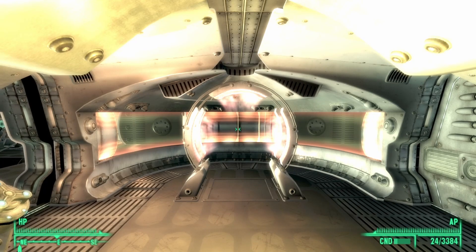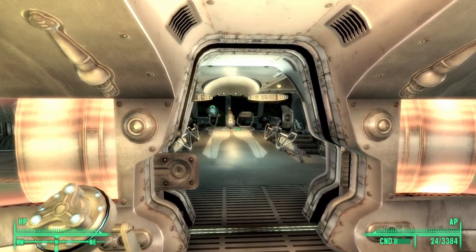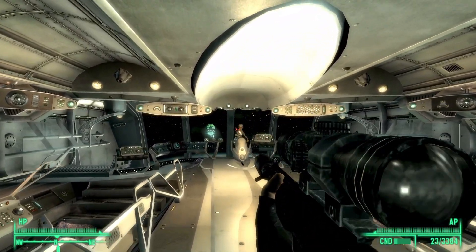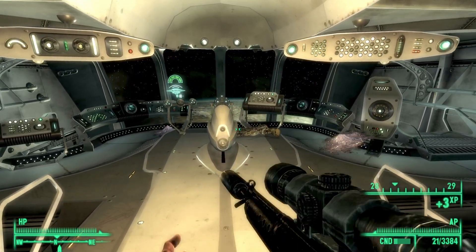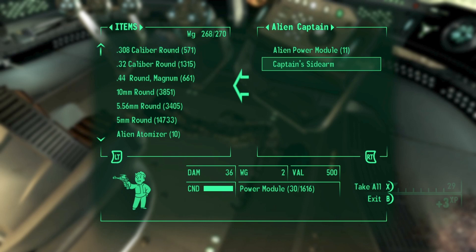Once you make it to the bridge, what you want to do is simply kill the captain. That is the only way to get your hands on the Captain's Sidearm. So once you see him, just take him out and then go and search his body, and you should be able to see and take the Captain's Sidearm.